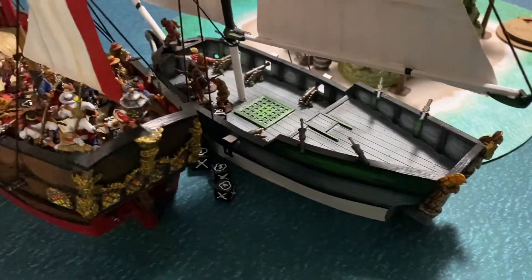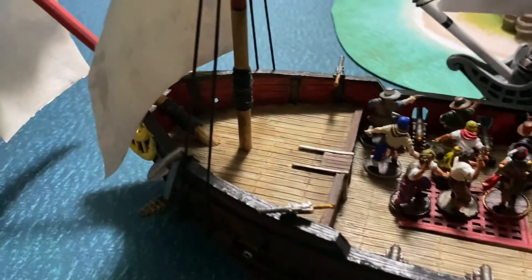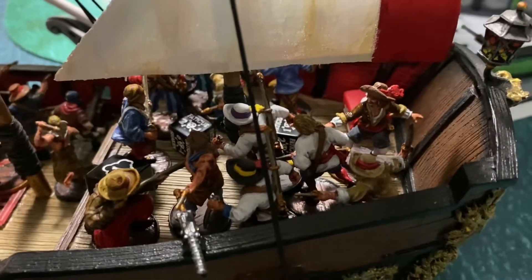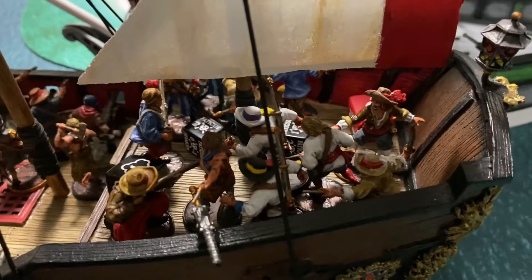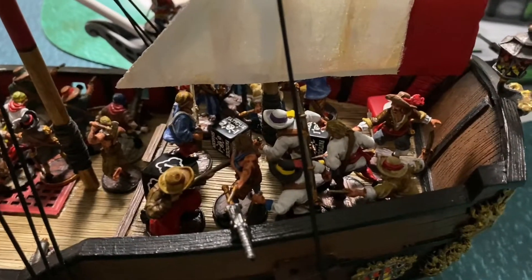But it wasn't right away — it took them three attempts to actually get grappled. So there was definitely small arms fire going on here. If you remember, the Forlorn Hope were at the front of this boat. They moved to the back of the boat to support the freebooters that were back here. Unfortunately, the first unit of freebooters was destroyed by the filibusters, who were the first ones over on the other side — a unit of 10 filibusters.